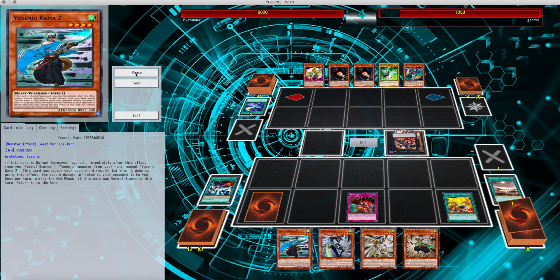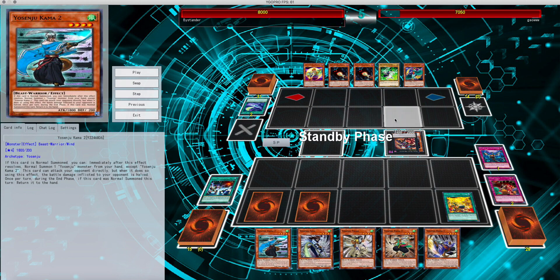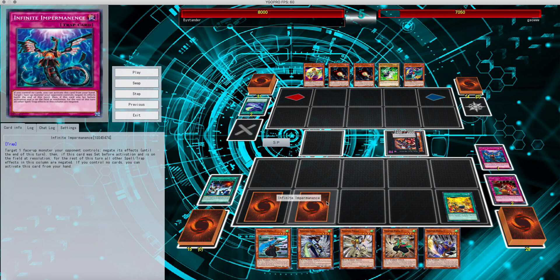He draws into another Kaleido, it goes into Redoer. I do Trap Trick into another Impermanence, because I know very well this card can bounce itself off the field and bring itself back turn after turn. So I'm going to want to try to keep this card on the field — that's why I'm going to negate it with Impermanence.